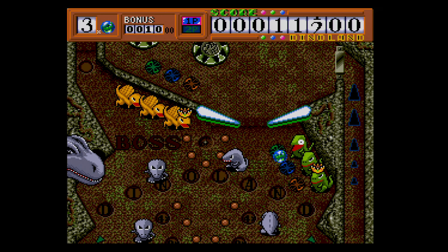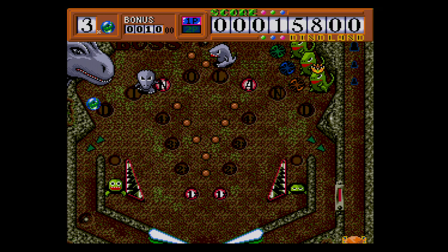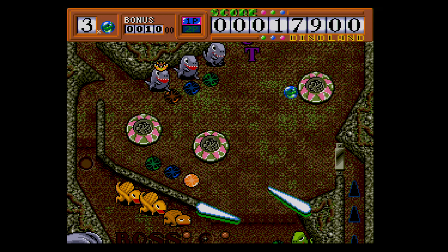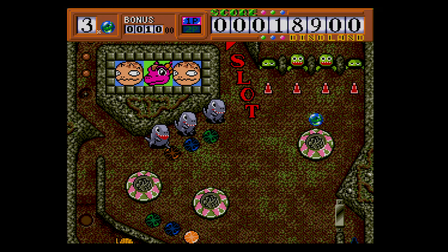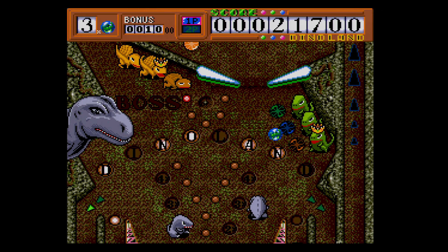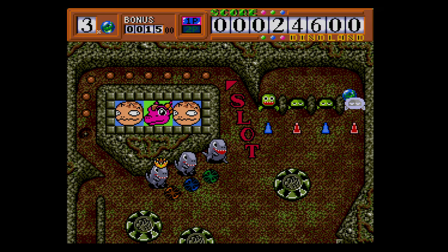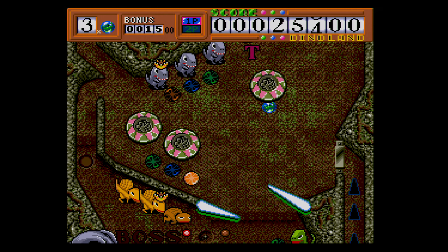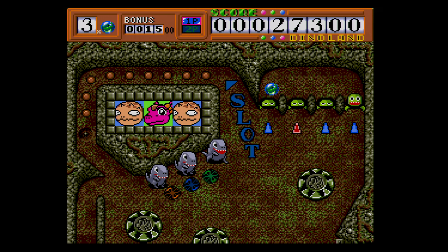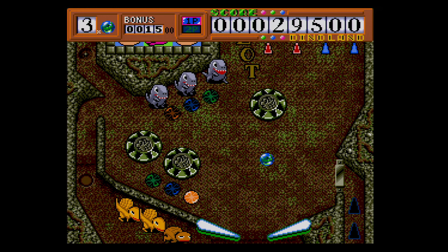I went over the setup to Dinoland in the intro, but just to lay things out: you play as main character Dino Bunz, who apparently has a girlfriend named Michelle. And wouldn't you know it, there are some evil dinosaurs that have kidnapped Michelle, and it's up to Dino Bunz to fight them off and get her back. How can Dino Bunz defeat those dinosaurs? Well, apparently he's really good at rolling himself into a ball and being launched into them as a projectile. And thus, a video pinball game is born.